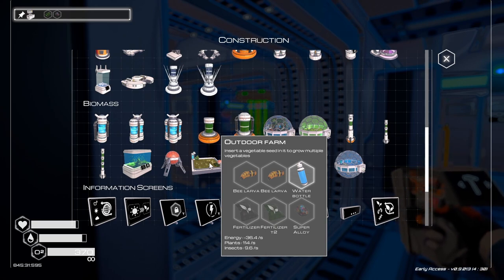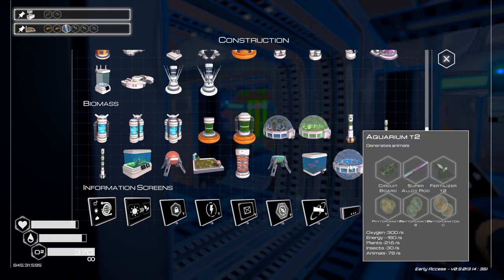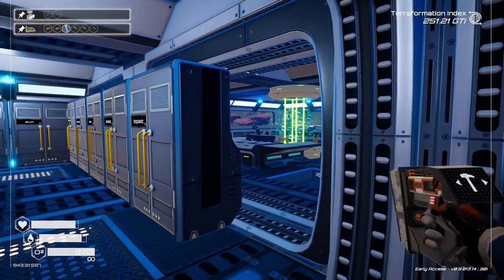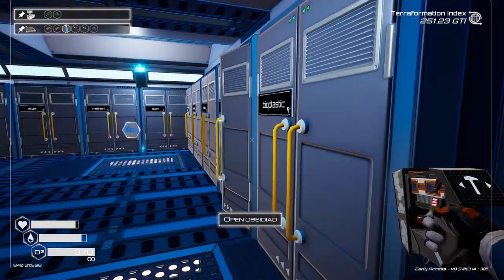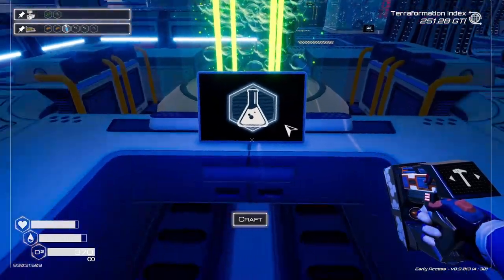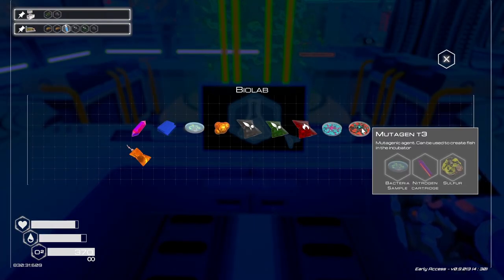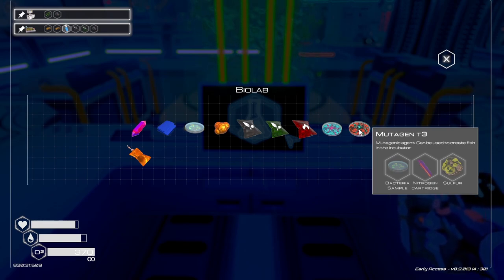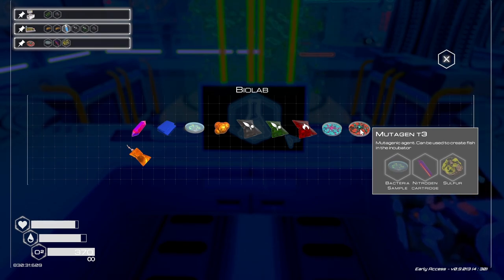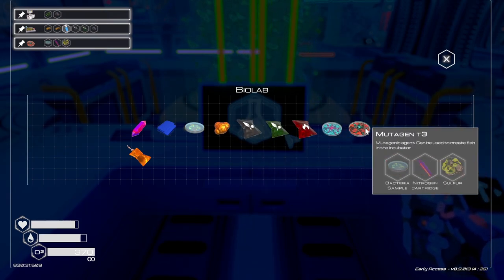Outdoor farm — oh, we need bee larva for that. Oh here, I still don't have the algae and stuff like that. There goes the drone. Mutant gen three — we don't have that yet. Let's get a bunch of those. I'm not really sure what I'm gonna use them for, but I have a feeling we're gonna need them eventually.